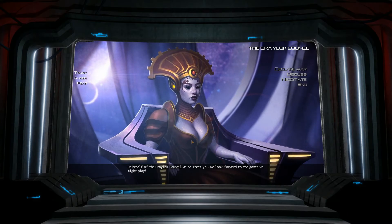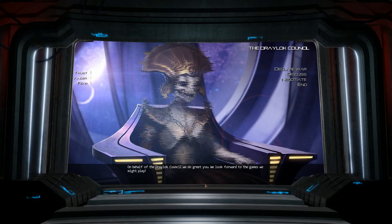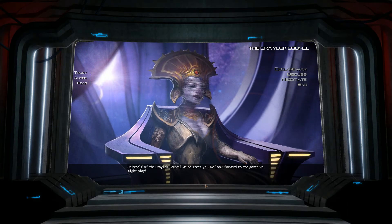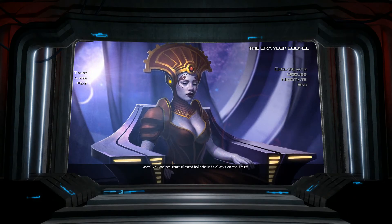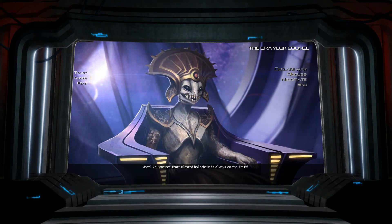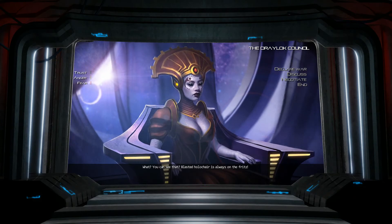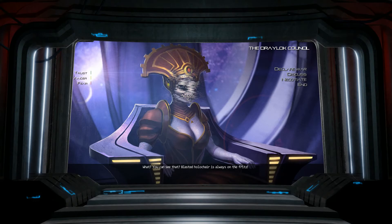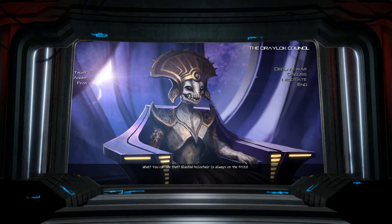We have another race we've found — on behalf of the Darlok Council, they greet us. That is really creepy. 'We look forward to the game we might play.' We can ask why they're using holograms: 'You can see that? Blasted holographic chair is always on the fritz.' This is our spooky lady race — maybe they're necromancers. It's our lady race. And of course, if it's a race led by females, they must have purple skin — those are the rules of space genre games.